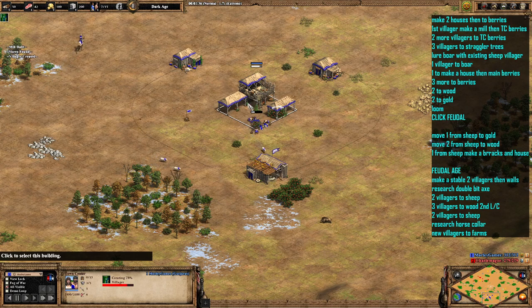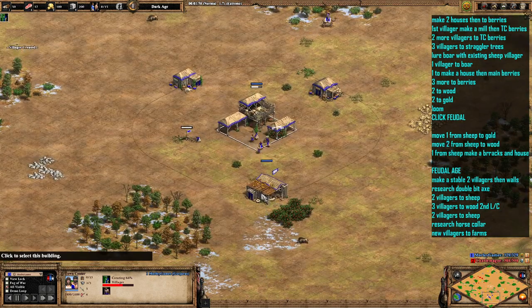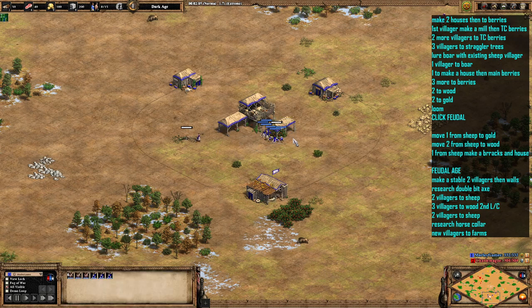The next three villagers are going to go up to the straggler tree. We're a bit short on wood unfortunately, so we're going to go three on the wood there on the straggler tree, and when we've got the third one on there we're going to take one of these existing villagers and go lure the boar.